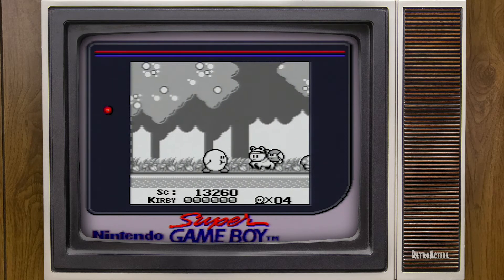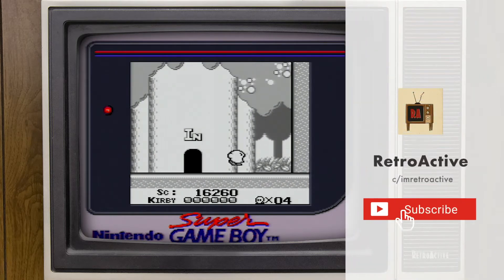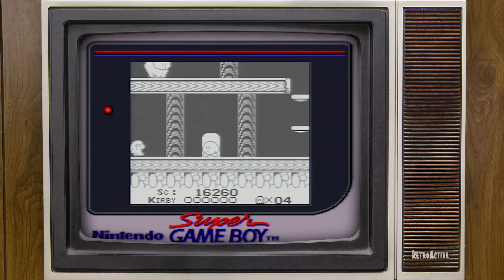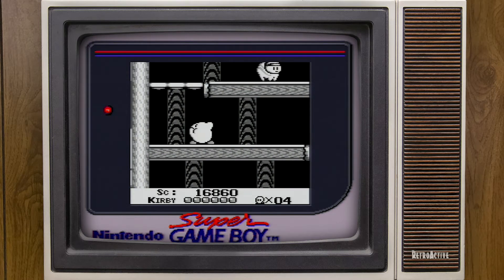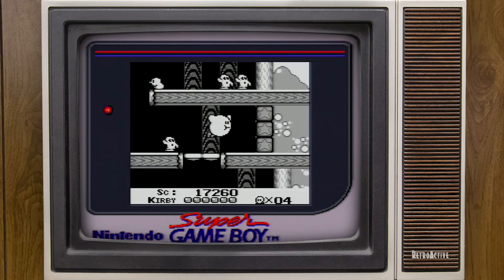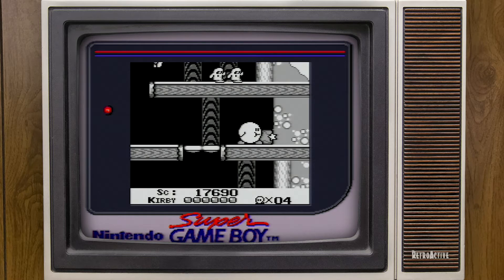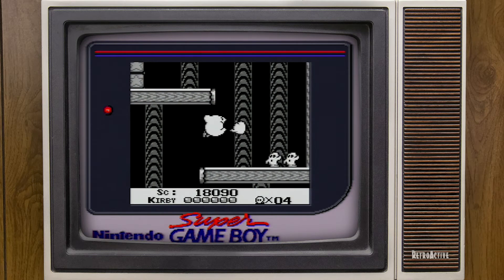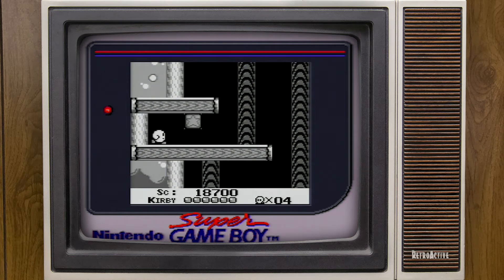Very simplistic take on Kirby - the very first one. He has the ability to suck in an enemy and blow him out. He can also fly by holding up, which is kind of a weird mechanic. They didn't change that until Kirby Superstar on the Super Nintendo, where he had more of a double jump type mechanic. It's not completely awkward - you press up and he just goes straight up. If you need to hover, you can do a little clip and just float.